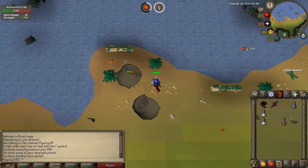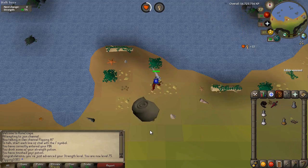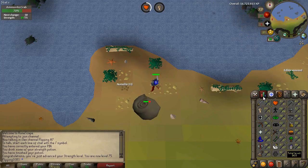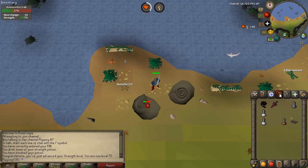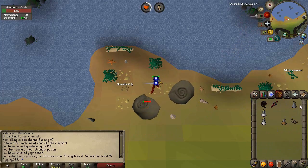I think this is going to be all the training for now. That is going to be 75 strength, which is pretty close to my goal — I want 75 strength and attack. Should be the last hit. Perfect — 75 strength, a nice milestone to get. Now I think we can wear the maul or the elder maul if we decide to get it at some point, although we will need 75 attack as well. But we got the strength requirement at least.